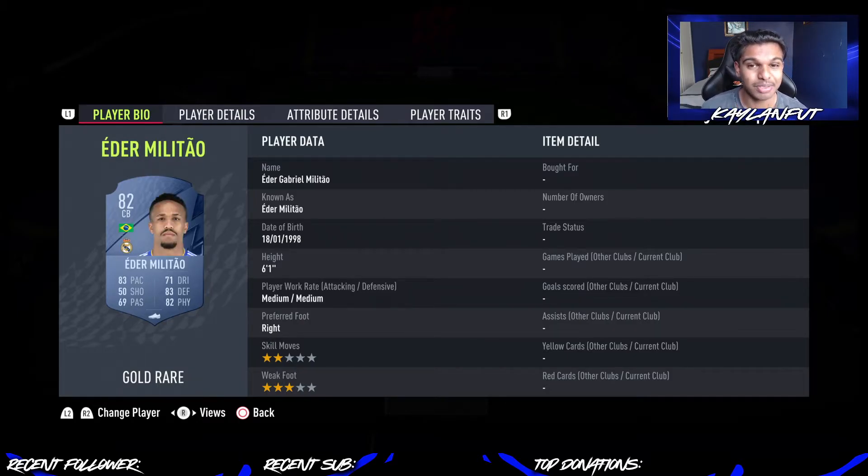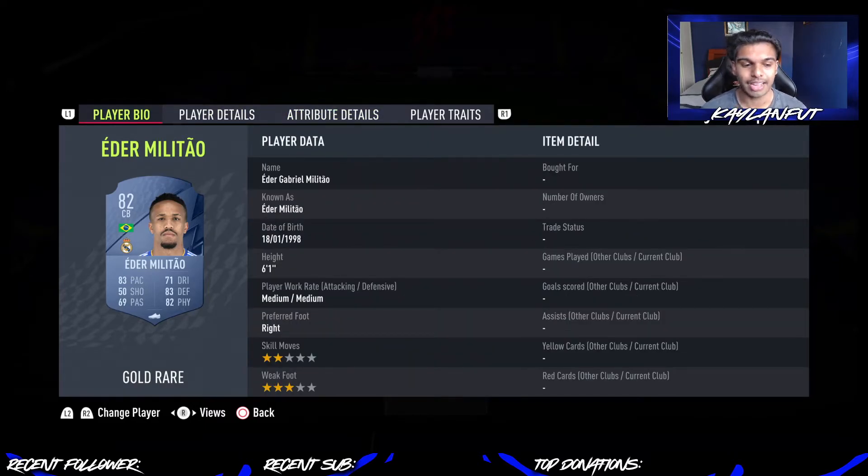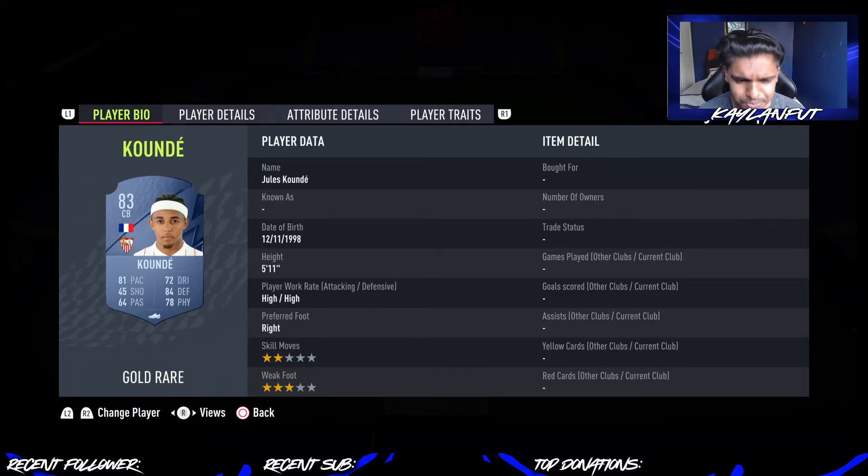And now Militao. I have been using his Adidas Numbers Up card, but his gold card is good enough — 83 pace, 83 defending, 82 physicality, 72 dribbling and 69 passing, which is very good for a center back. Obviously not the best agility and balance, but you can boost that if you really want to. I'd only recommend a Shadow or an Anchor card on him — I like going with those two chemstyles on my center backs unless they have good enough pace.